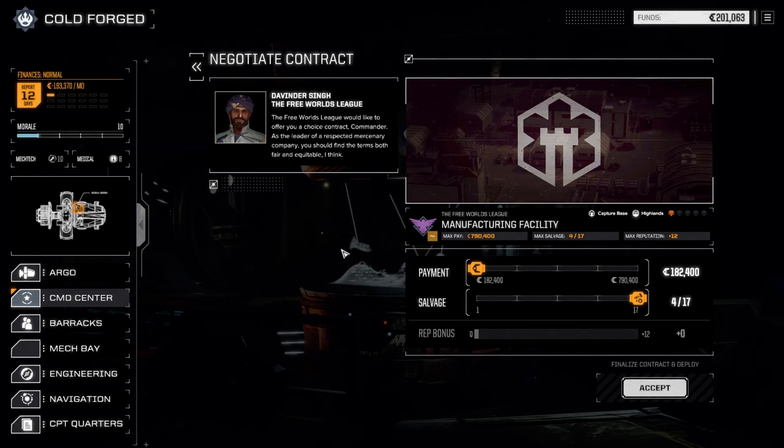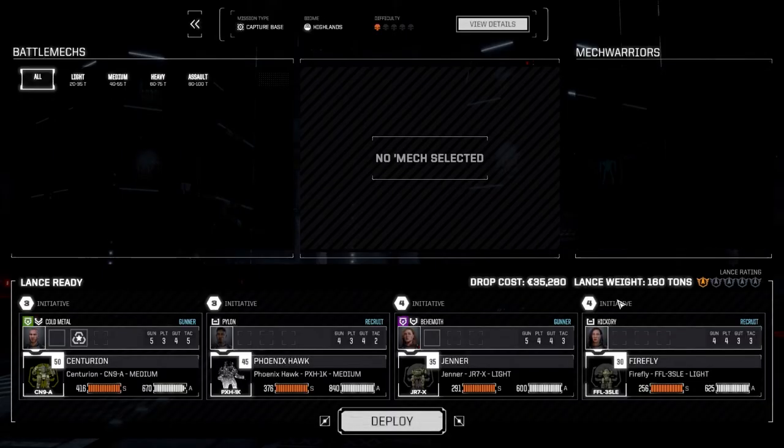I'm going to go maximum salvage — 182,000 — which is a nice little chunk of change. It should cover our drop costs and any repairs we incur. Let's drop in here. We're going to use the same lance, obviously, because we don't really have anybody else. Let's deploy and get this done.